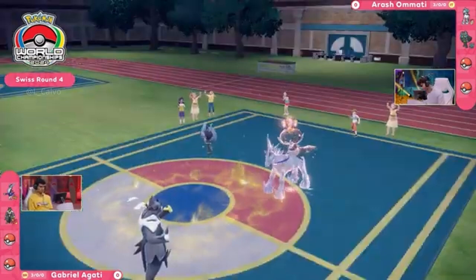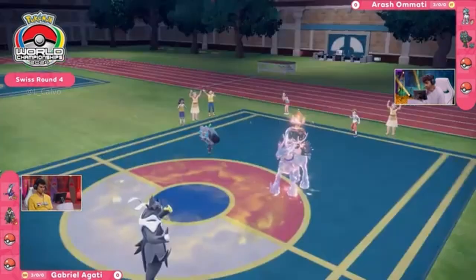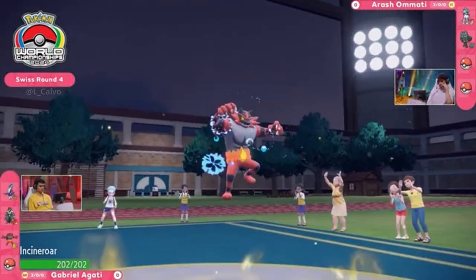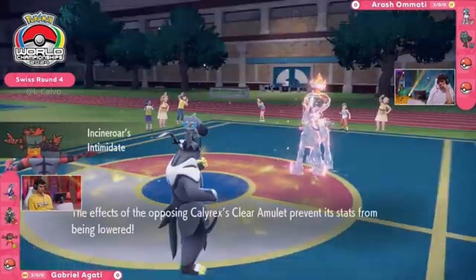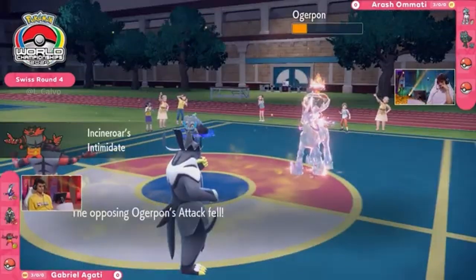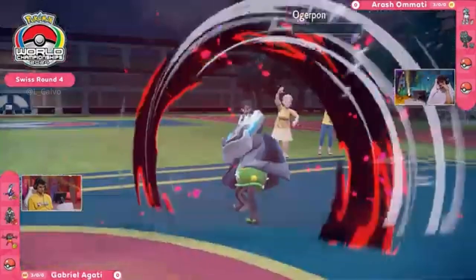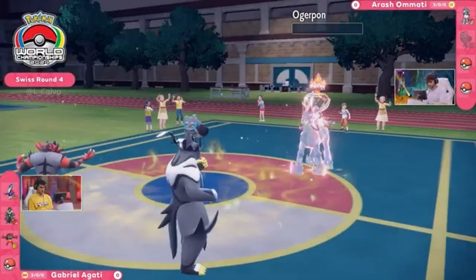We're going to go back and see what Agadi has in the back. There's some good information here — we're going to see the Incineroar coming on the field, dropping an Intimidate. While this Ogre Pon may not be long for the battle, Calyrex is going to be free to do whatever it wants. The Clear Amulet on that Calyrex will make sure that attack is not dropped.